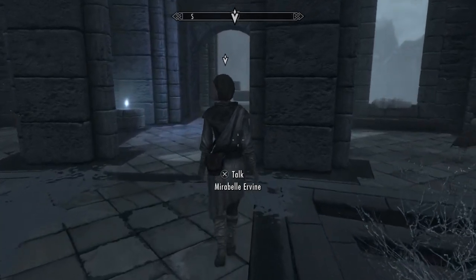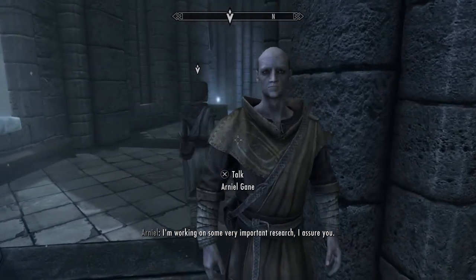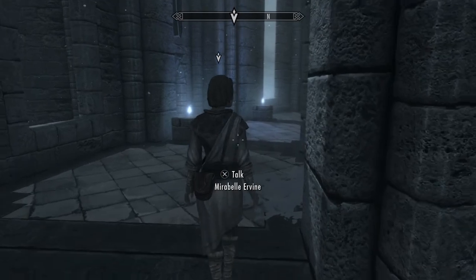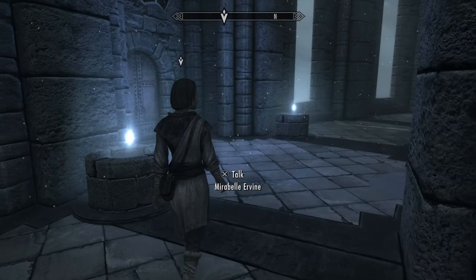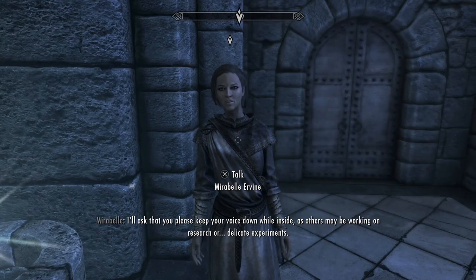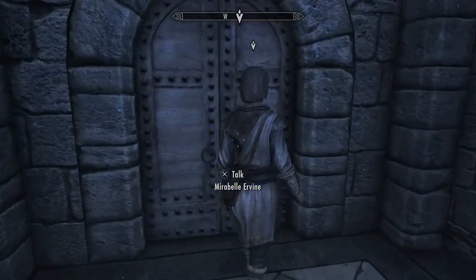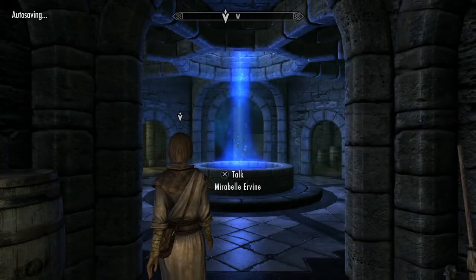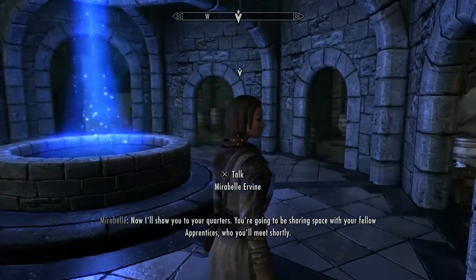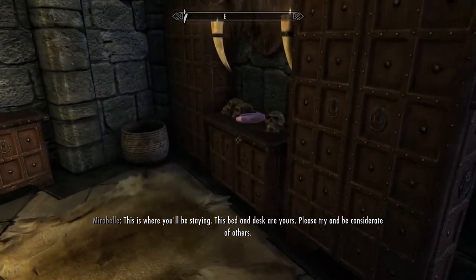Man, could you walk any slower? I'm working on some very important research, I assure you. Oh, I'm sure you are. Our newest members are housed here in the Hall of Attainment. I'll ask that you please keep your voice down while inside, as others may be working on research or delicate experiments. Now I'll show you to your quarters. You're going to be sharing space with your fellow apprentices. This is where you'll be staying — this bed and desk are yours. Please try and be considerate of others.